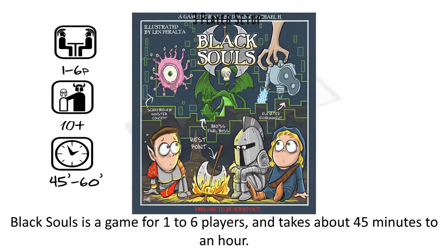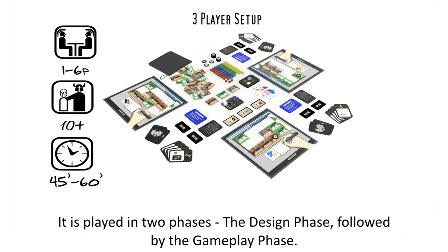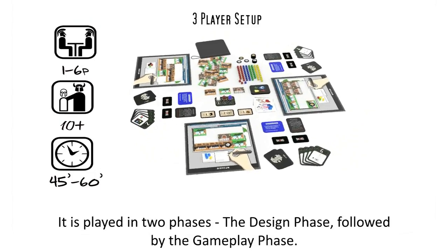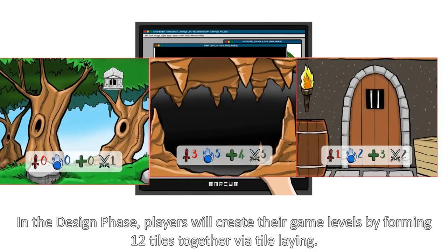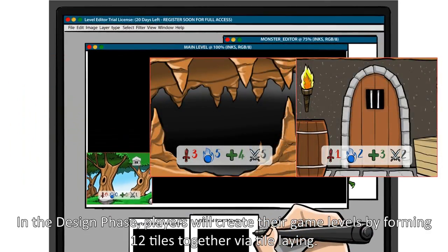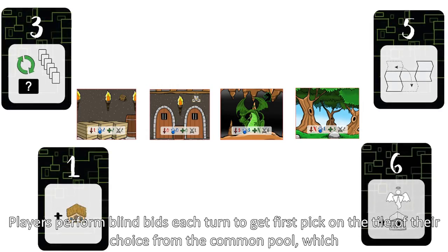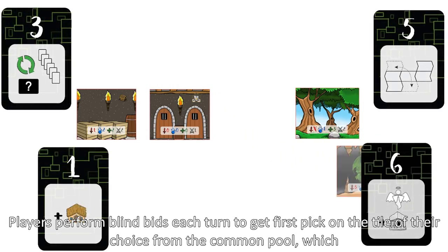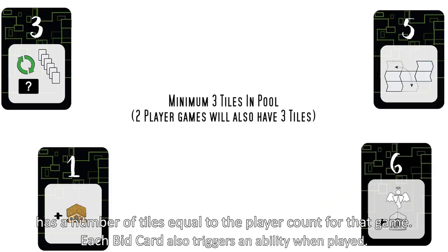Black Souls is a game for 1-6 players and takes about 45 minutes to an hour. It is played in two phases: the design phase followed by the gameplay phase. In the design phase, players will create their game levels by forming 12 tiles together via tile laying. Players perform blind bids each turn to get the first pick on the tile of their choice from the common pool, which has a number of tiles equal to the player count for that game.